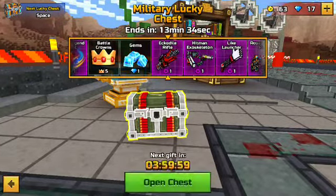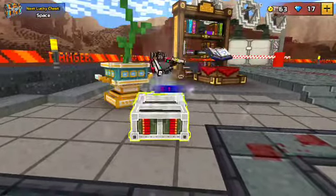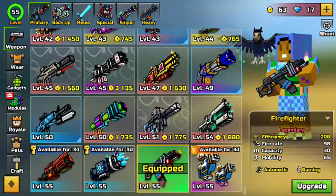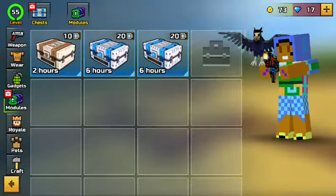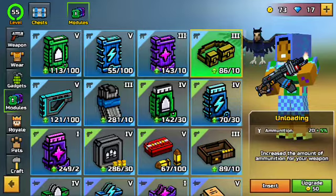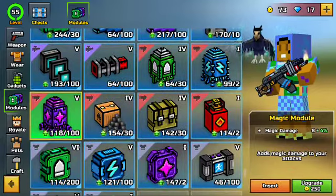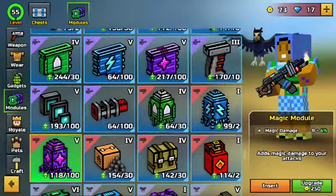Let's open up a lucky chest. Now let's open up our module chest. By the way, the module system has been changed a lot — you do get coins now from opening module chests. Everything has gone up in value. I now have level six armor and I'm going to have level 250 magic modules on my heavy weapon. Life is good.